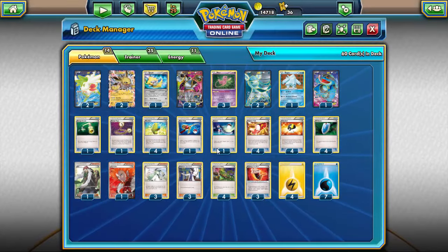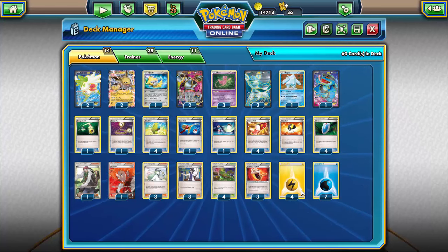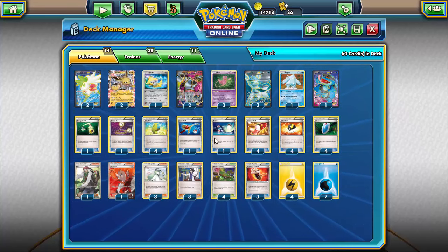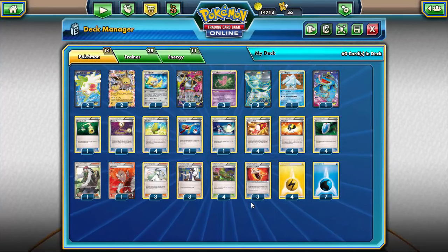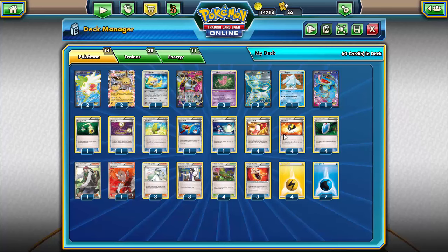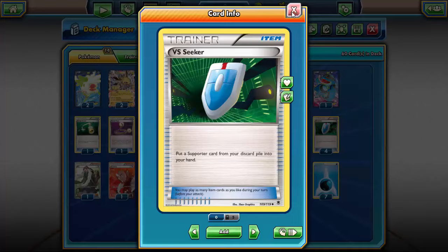In fact, the Mew EX this card is based off of had the ability Versatile, which is about the definition of what this Mew is. We're also running four Max Elixir to help speed up the process. We're only running regular energies in this deck, so we don't have to worry about Zero Chill or Enhanced Hammer, but at the same time this deck can be occasionally a little slower, so Max Elixir lets you get going faster. One Super Rod to get everything back — I prefer it over Sacred Ash especially here because you can get energy back too. Four Trainer's Mail for consistency, four Ultra Ball, and VS Seeker to reuse all of our supporters.